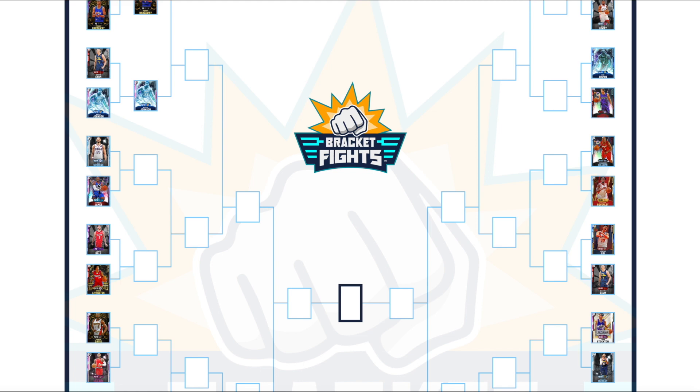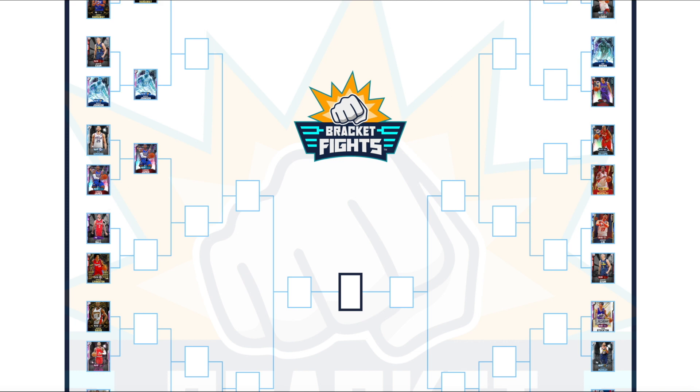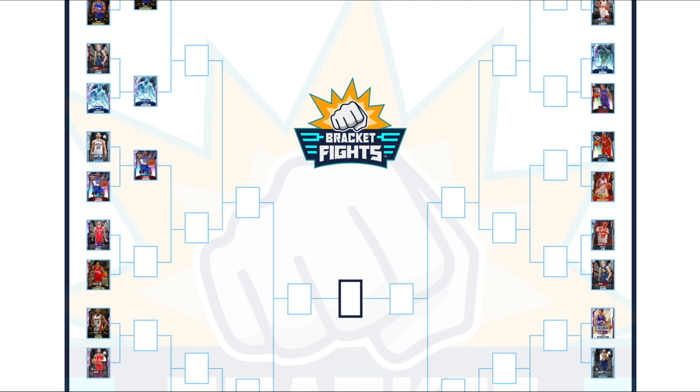Then Ben Simmons versus LeBron. Animations-wise they're even, but shooting-wise LeBron has a big advantage. When we eventually get a Ben Simmons that shoots the three really well, that card will probably be the best point guard in the game — until we see point guard Giannis, which is a matter of when, not if. Last matchup is Lonzo Ball versus Sean Livingston. Lonzo is basically a worse Dante Exum, but the lack of quick first step from Livingston means Lonzo Ball wins that matchup.